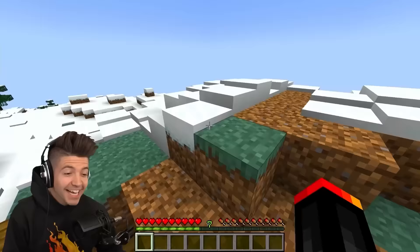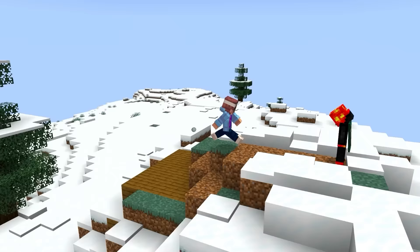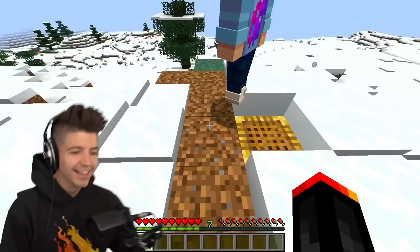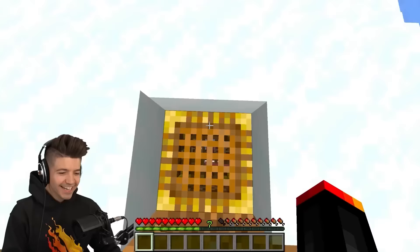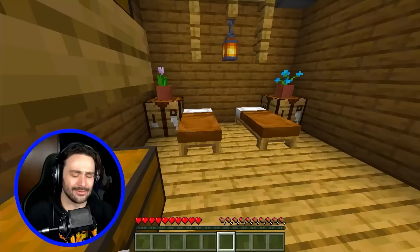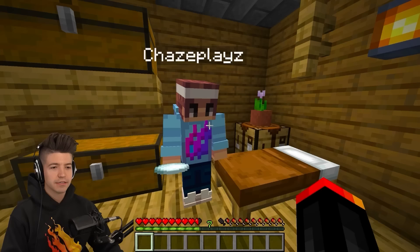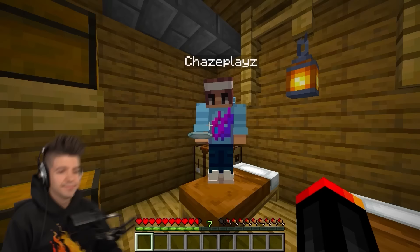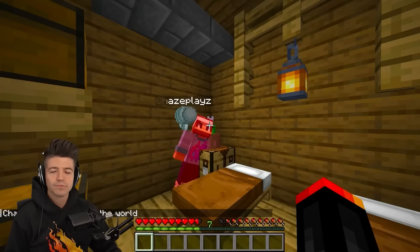Dude Chase, come here — you were literally one block off. What? Listen, I was gonna give you a good rating but brown bedsheets — that's kind of cringe dude, it looks like someone pooped in bed. 6.9. Server, kill him. Thank you server.